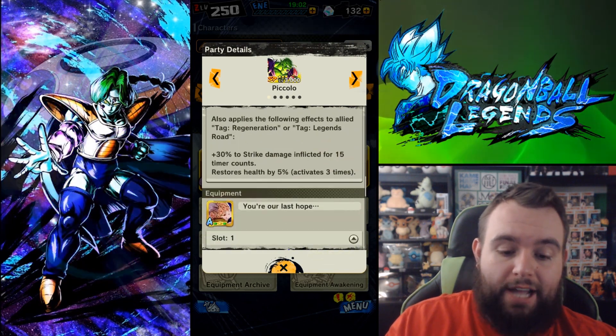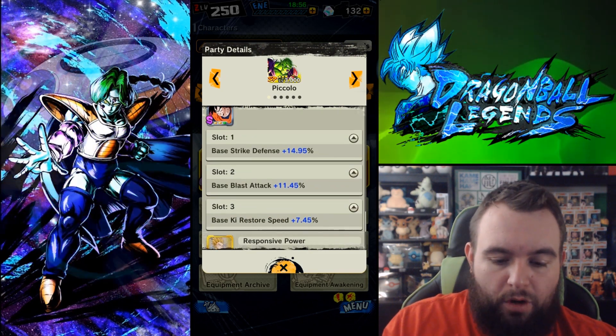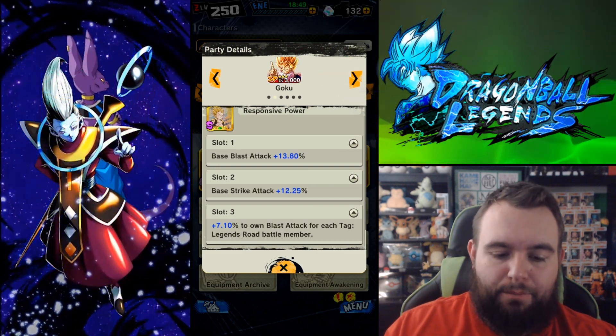So we're pretty well stacked. We've got both our defenses there. The health doesn't really matter too much — that's probably the weakest of all my equipments that go on these guys. But these ones right here — fire, fire, straight, straight fire equipments.